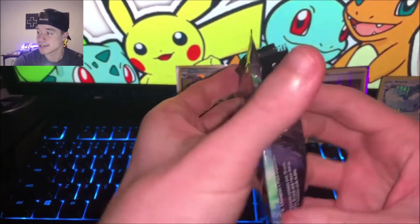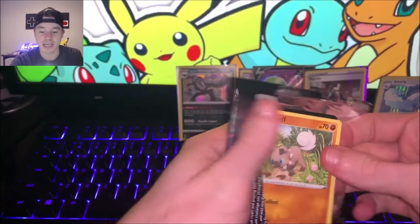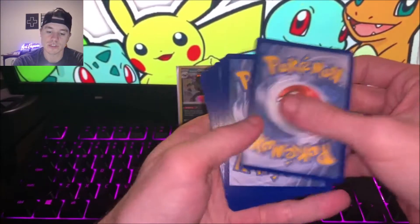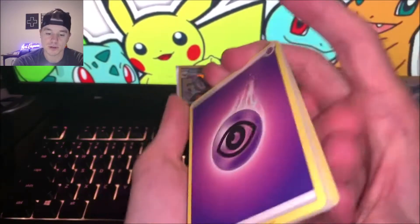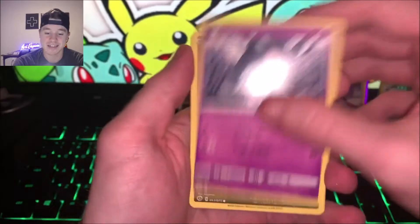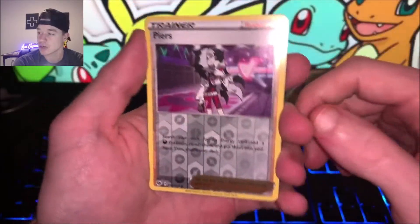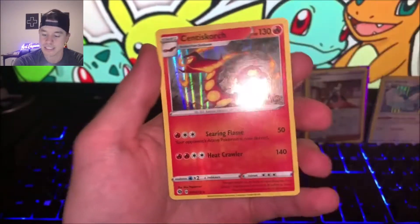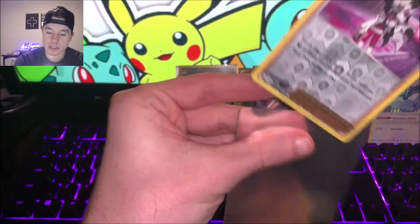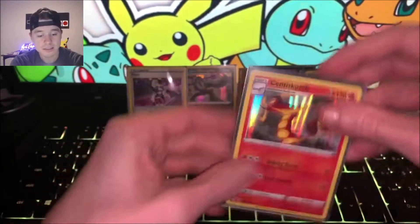Another Gardevoir pack — we know historically these have been good for me, but will it be the best ever? We got Hatenna, Field, Milcery — starting to get a lot of doubles at this point, but it's part of the game. Reverse Piers — that's good, I needed a reverse Piers, I had a normal one. And a Centiskorch — I think that's my second one, but reverse Piers I'll take that all day.